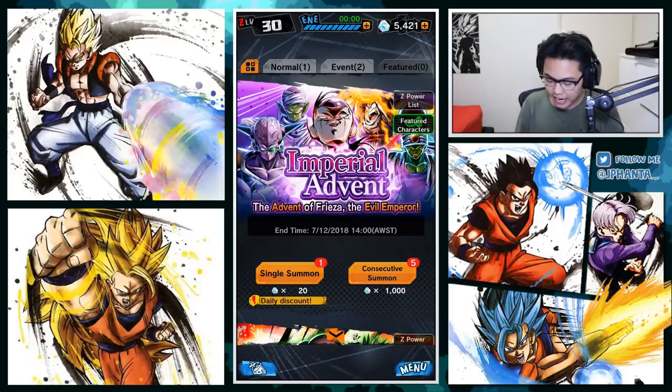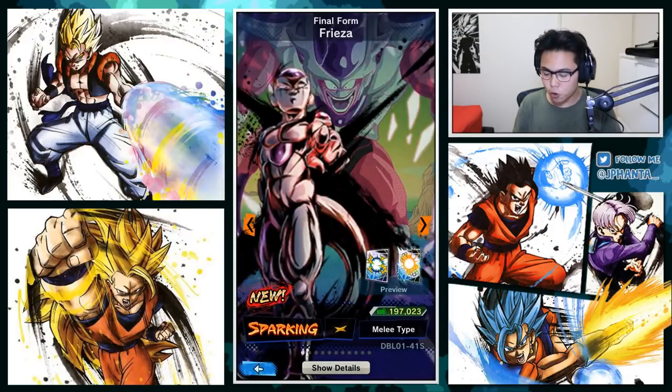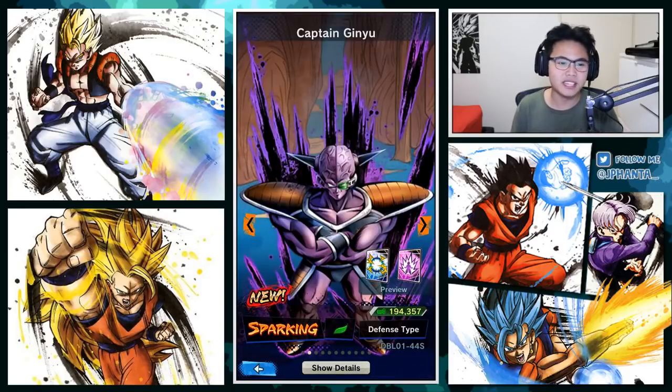Let's quickly go on to the featured characters to see what we can get. I'm most excited for the Captain Ginyu. I want to make a full Ginyu squad team. Just having a full Ginyu squad and their effects - they just work so well together. It'd be fun to see, and the body change, of course.